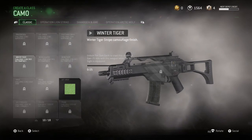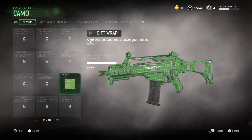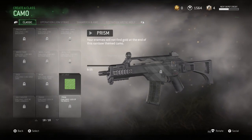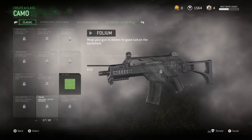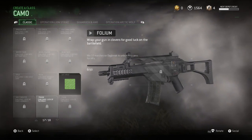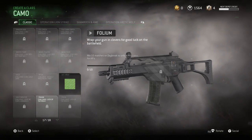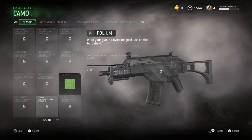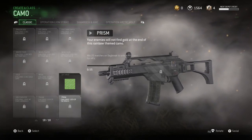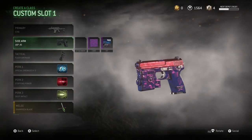So if you go to Camos, go to Classic, and head all the way down to the bottom — where you had Gift Wrap and Ugly Sweater, they now have Folium and Prism. To unlock these for assault rifles, you've got to do some challenges: you need to win 10 matches on Daybreak, which is the brand new St. Patrick's Day remake map, to get Folium, and win 25 matches on Daybreak to get Prism.